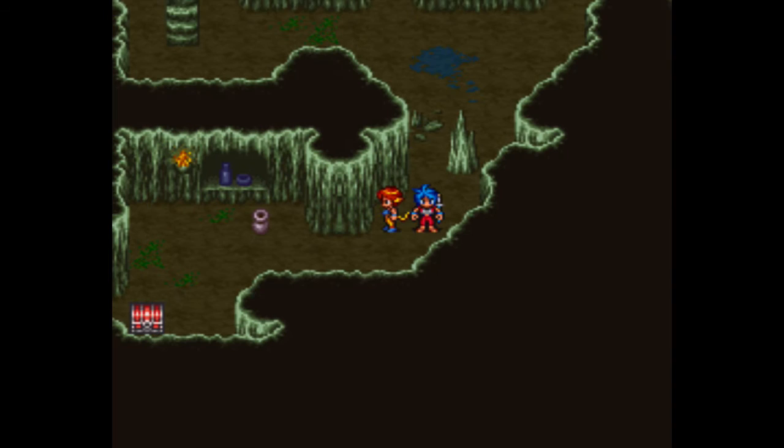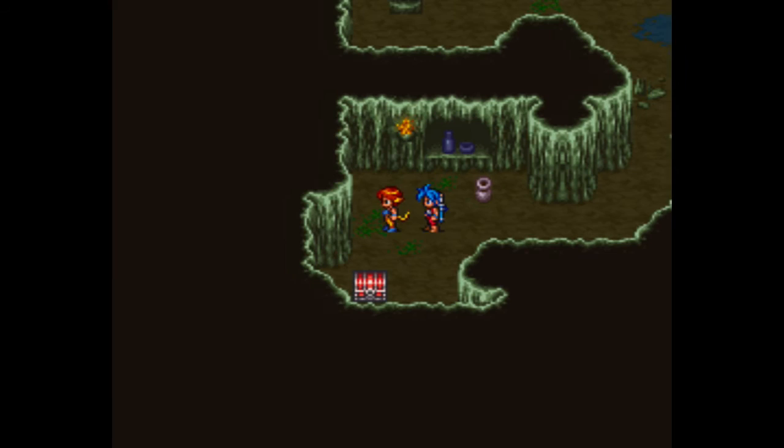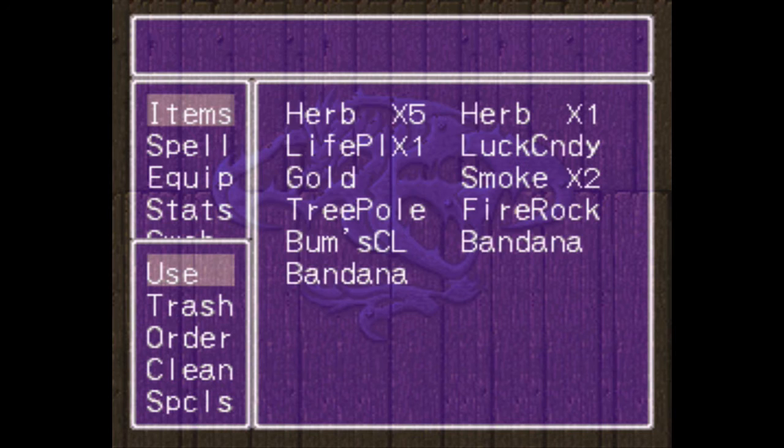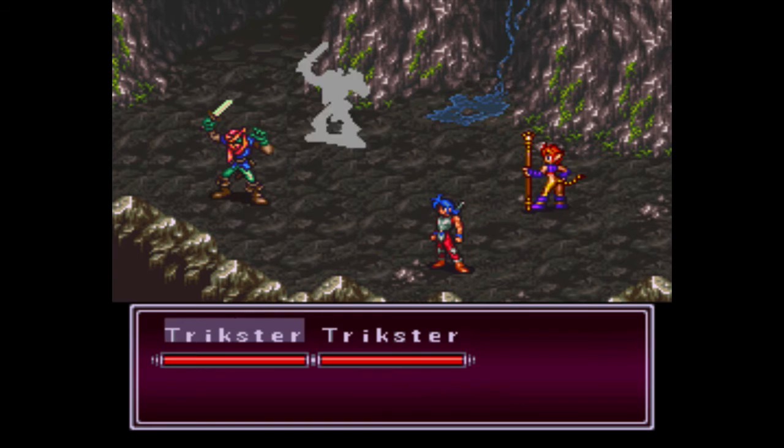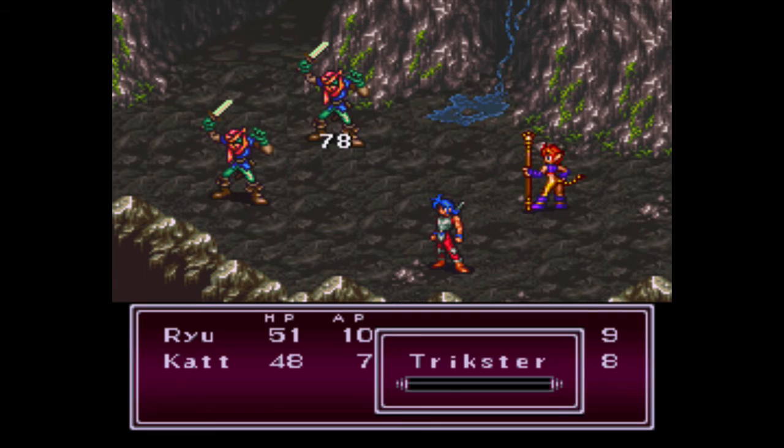I don't want to go over here. No problems there. Ooh, a luck candy — let's see what that does. 'Have good luck.' Huh. Fair enough. Don't know why it would be a good idea to have good luck, but okay. Now we have a new enemy here — the trickster. I actually fought one of these guys earlier. These guys aren't too hard. Kat's got a really strong attack, so she can one-shot those guys, which is really helpful.